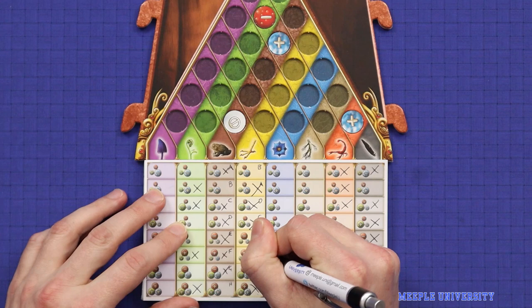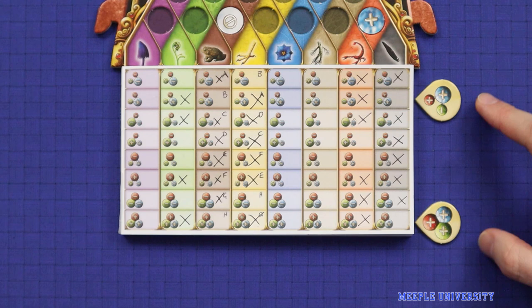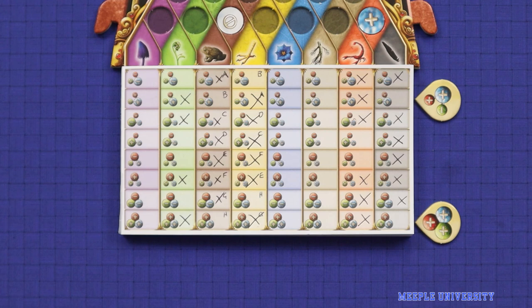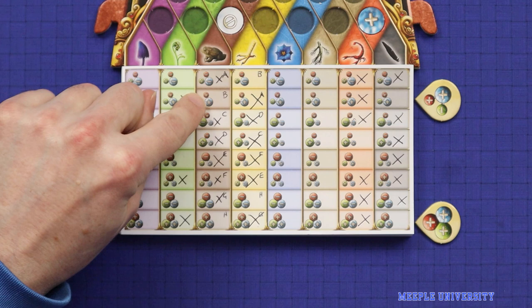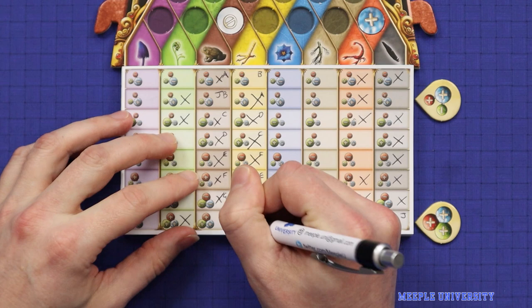There is even more that we can deduce from this grid before getting any more information. Focusing on these two molecules, you'll see that those are now the only options remaining for both the feather and the toad. This now means that we have another set of linked pairs in the grid. If we were to find out that this was the chemical for the toad, then this would have to be the chemical for the feather, and vice versa. We can mark this as we did before by adding letters to represent the pairs.